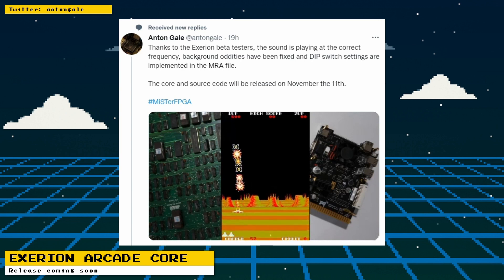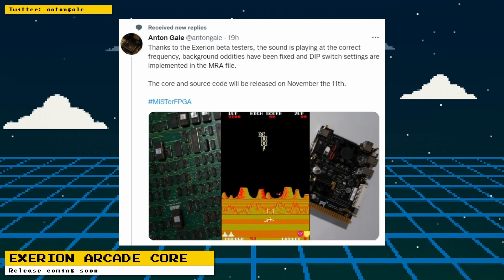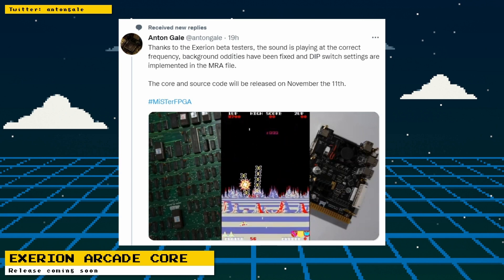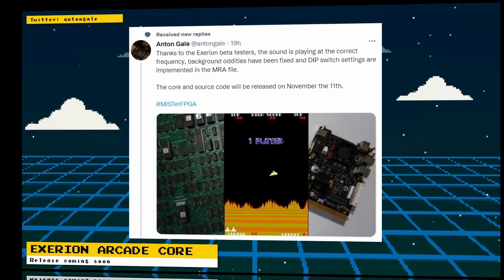Anton Gale has given more updates on the Exerion arcade core. Thanks to the core's beta tester, the sound is playing correctly, background issues have been fixed, and dip switch settings have been implemented. The core is ready for a public release, and Anton Gale plans to release the core and its source code on November 11th.